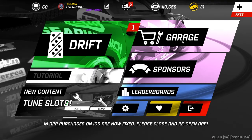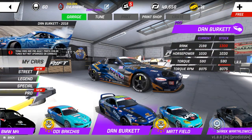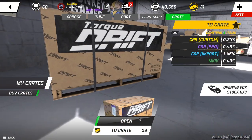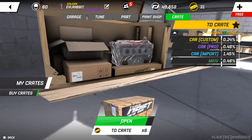All right, so we are going to start building that RX-8. I say that because we haven't gotten into it yet — we have started with the FC, but I feel like we should start working on this RX-8 now. A quick way to do this: we do have six Torque Drift crates, each containing three items, so we're going to open them and see what we got.